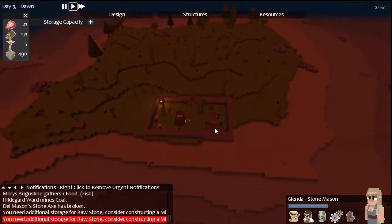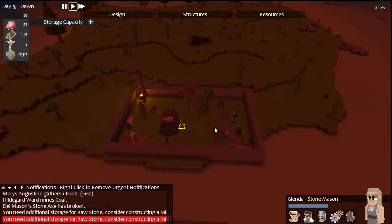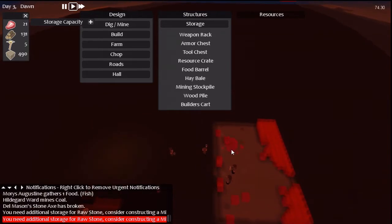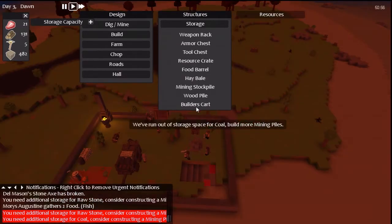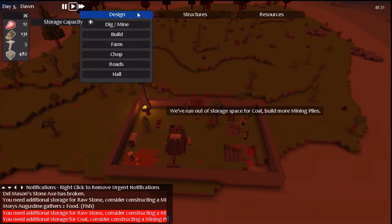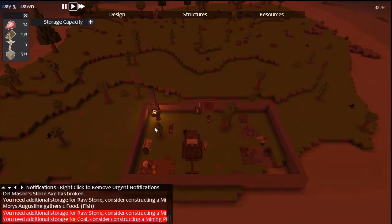We've run out of storage for stone. Now, based on a previous comment from a previous episode, apparently it's best to place the stone storage within the confines of the mine, just for now. Makes sense. That way they can obviously store it while they're mining, and it should all be good.